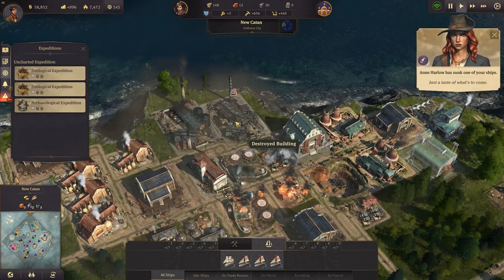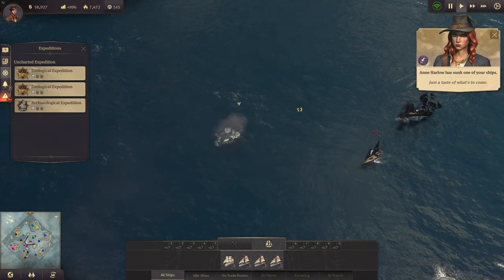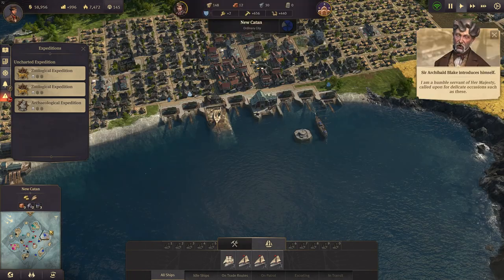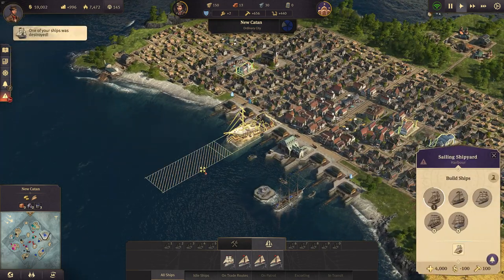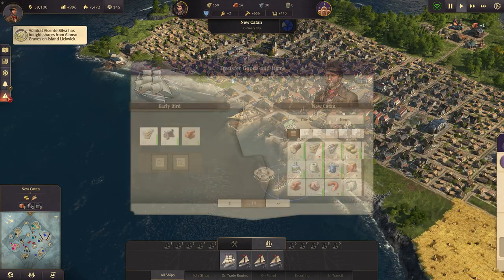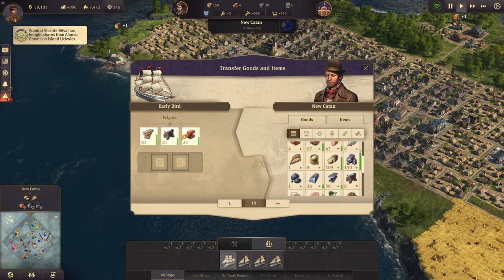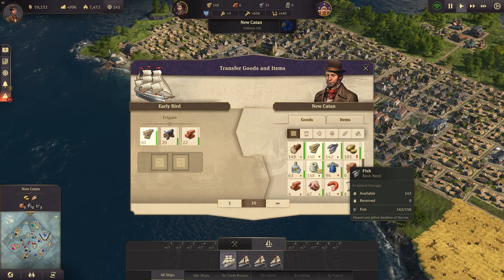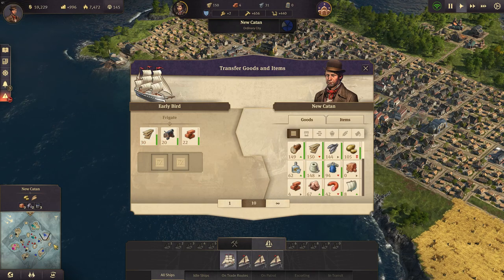With a bit of luck we only have one destroyed building. And that's my flagship — that's gone now. But we do get the schooner. Let's get some more goods on the frigate — another two tons, so we have 20 tons, meaning two towers. That should be golden. We're falling on timber though, let's have a look.